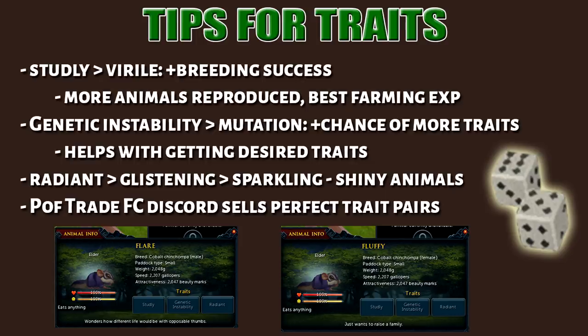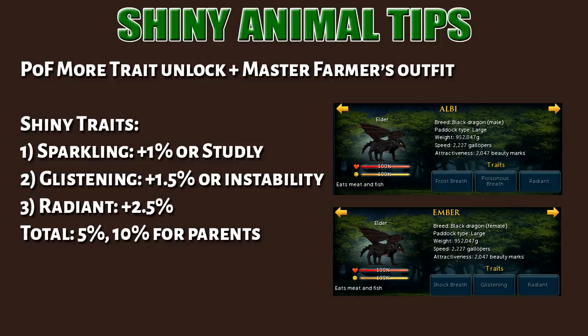Here's how to get shiny animals really fast. By having both parents with these traits, you will get a 10% chance of a shiny animal. Some people like to put studly on the first slot because some animals take a long time to breed. By having instability on the second slot, you get a higher chance of three trait slots. Mix and match to your liking.